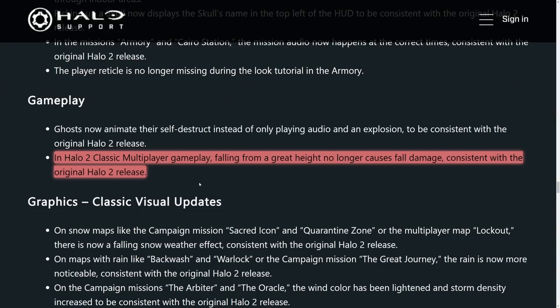A really interesting gameplay mechanic for Halo 2 has been fixed. In Halo 2 classic multiplayer, falling from great heights no longer causes fall damage, consistent with the original Halo 2. I certainly came across this issue — the idea in Halo 2 was that you didn't take fall damage, but if you reached terminal velocity over a certain distance you would actually take fall damage and die. Great to see that fixed for classic multiplayer.